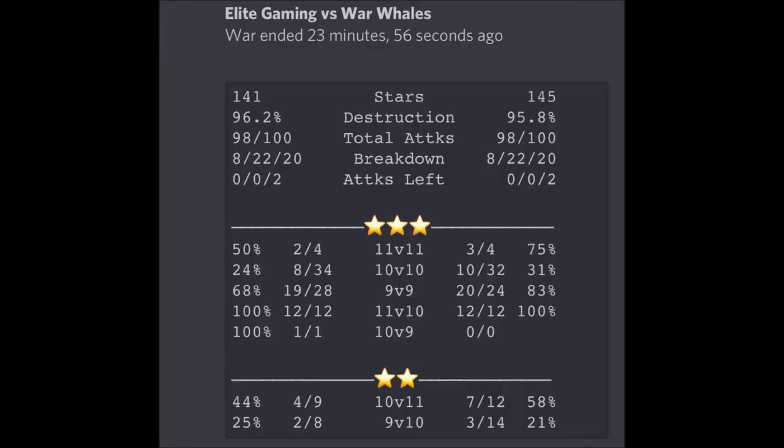Hey, what is going on guys, this is DJ Clanmasher and today I'm bringing you Elite Gaming versus War Whales on a big 50 versus 50 breakdown. The breakdown was 8 to 22 to 20. There were two town hall 9 hits left on each side because they put one of the accounts for models, so that's the reason why he pretty much didn't attack on both sides — that way it evens things out. It was a pretty close war.